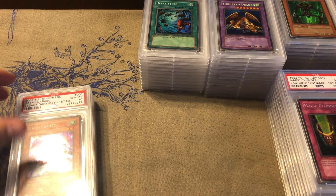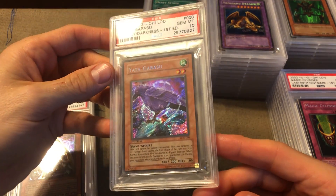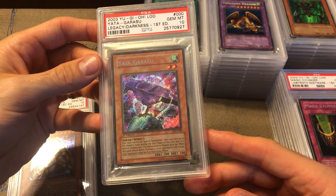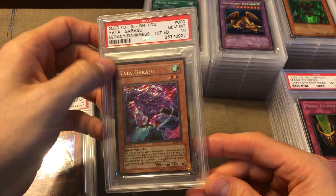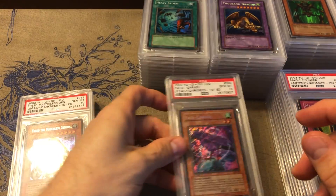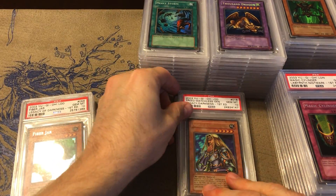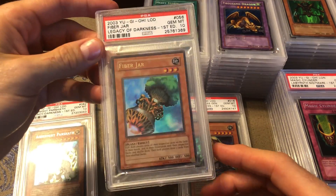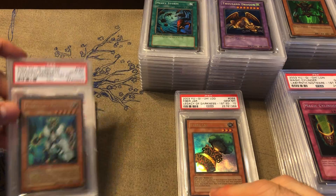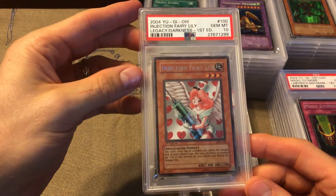Next we got Legacy of Darkness — a quick one. Legacy of Darkness is pretty hard to grade because they're always off-centered. We got Yata-Garasu, which has a crazy bleed on it — in the sunshine the secret rare foiling bleeds all over the card, it's really cool to look at. Then Freed the Matchless General, Fiber Jar — probably my favorite card from the set after Injection Fairy Lily — Air Knight Parshath, and of course Injection Fairy Lily.